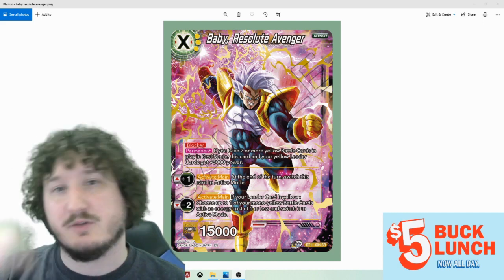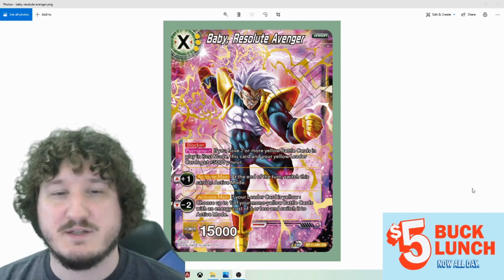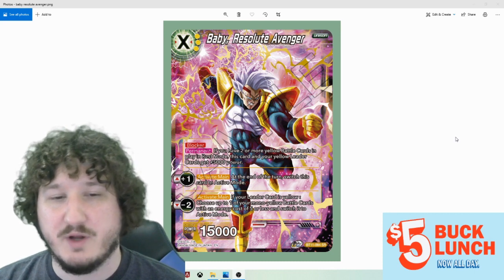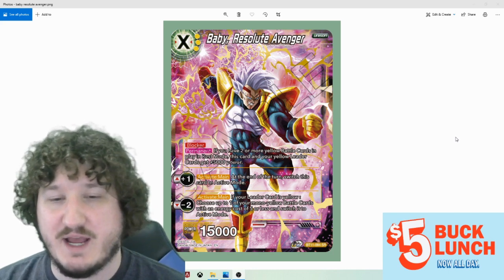First off we have Baby Resolute Avenger, it's a yellow unison — a three cost unison blocker or permanent if you have two or more yellow battle cards — and play it in rest mode. This card and your leader card both get 5k power, so it goes up to a 20. At the end of your turn, switch this card to active mode for a plus one, and minus two if your leader card is yellow, choose up to one of your mono yellow battle cards with energy costs five or less, and switch it to active mode.